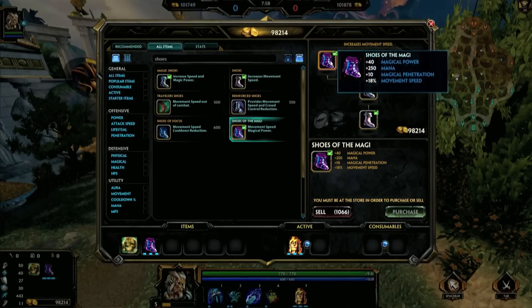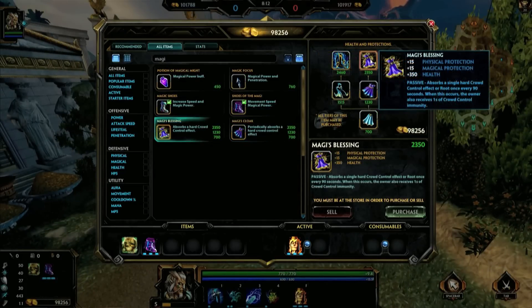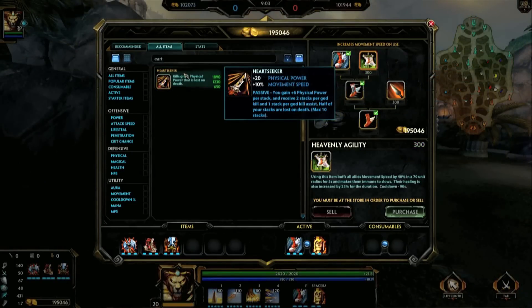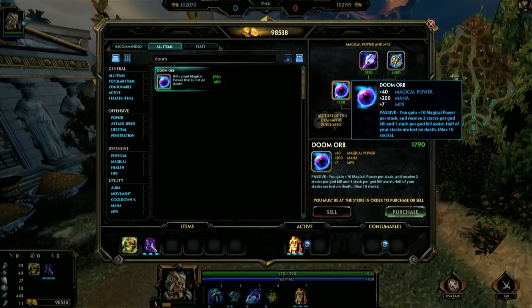Chin sizes are back with a reduced cost of 2,850 gold. Shoes of the Magi had a reduction in its power, but replaces it with 10 magical penetration. Magi's Blessing gets nerfed with an increase in price and an increased cooldown from 60 to 90 seconds. Heartseeker and Doom Orb see similar changes this patch — instead of a high number of stacks, these items now only have a max of 10 stacks, but each stack offers more power. God kills now grant 2 stacks, and still half of your stacks are lost on death.